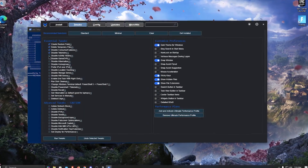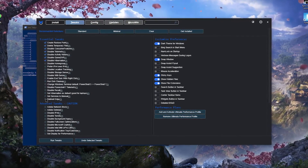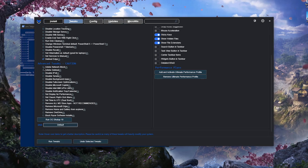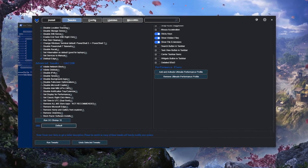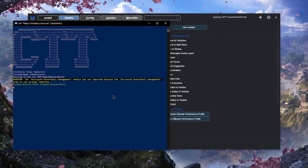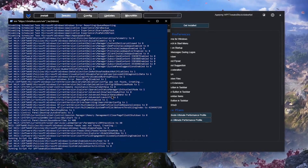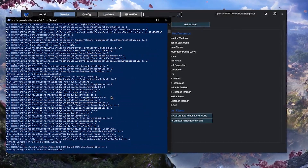Next, I used the Chris Titus Tech Windows Utility to apply a few tweaks not covered by Hone — specifically to get the most performance from debloated background processes and services. It's a tool I always recommend since it's free and open source, and I really encourage you to give it a try.